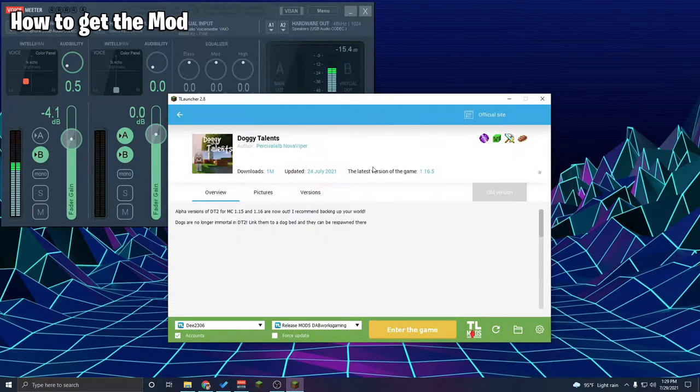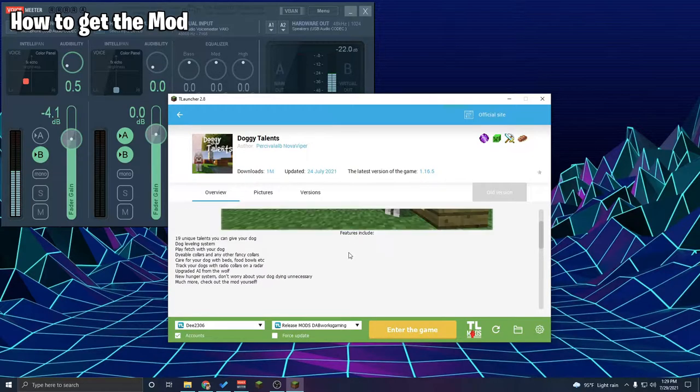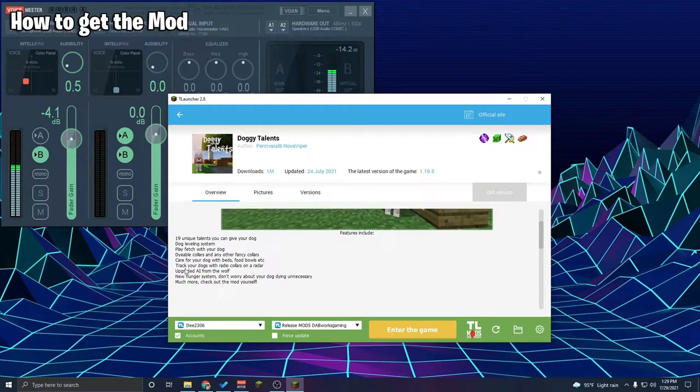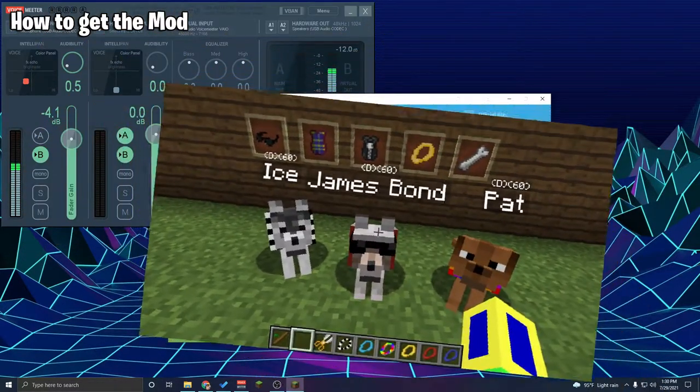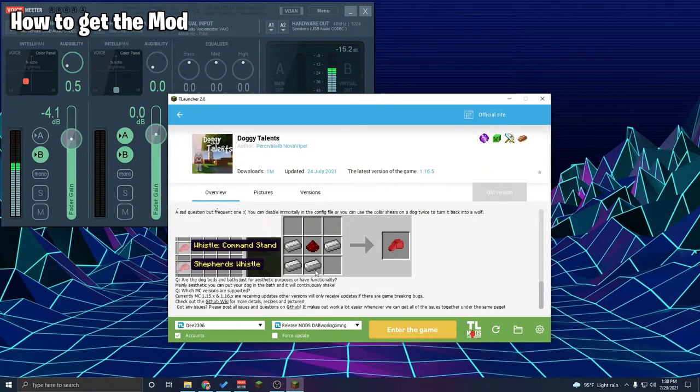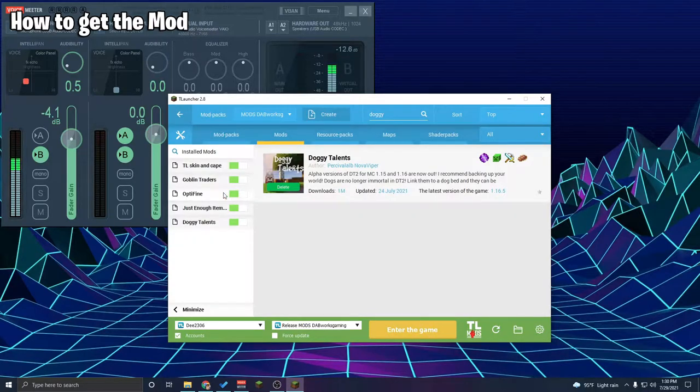Let's have a brief look at the overview of Doggy Talons. It's got 19 unique talents you can give to your dog, a dog leveling system, play fetch with your dog, dyeable colors and other fancy colors. Care for your dog with beds and food bowls — it's literally The Sims basically, in Minecraft with dogs. Track your dogs with a radio collar and radar, upgrade AI from the wolf, and a new hunger system so you don't have to worry about your dog dying unnecessarily.